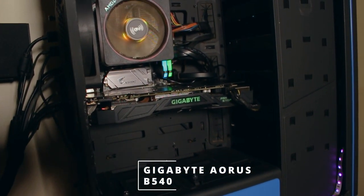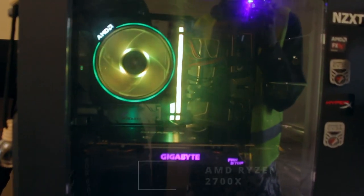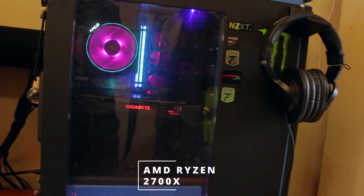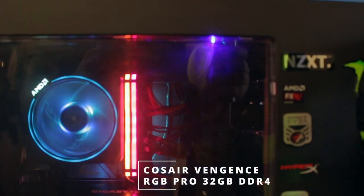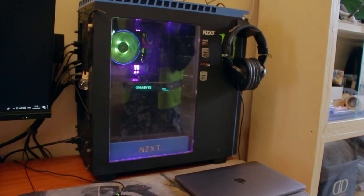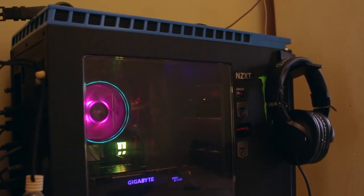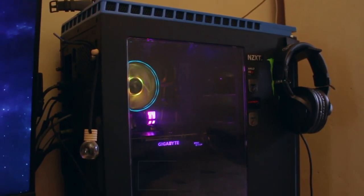Inside the case he's rocking a Gigabyte Aorus B450 Pro Wi-Fi motherboard. For the CPU he's going with a Ryzen 2700X, which is an 8-core 16-thread CPU. For the RAM he's going with the Corsair Vengeance RGB Pro — that's 2x16GB DDR4 clocked at 3200 megahertz.